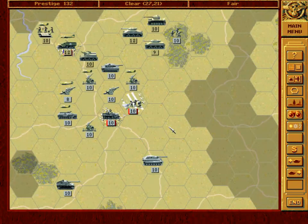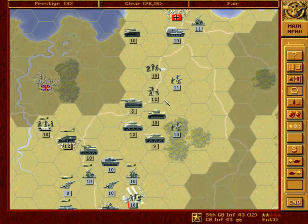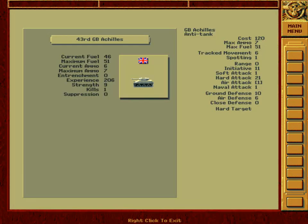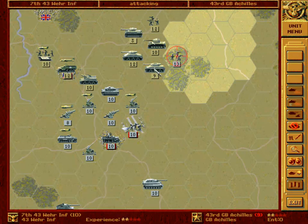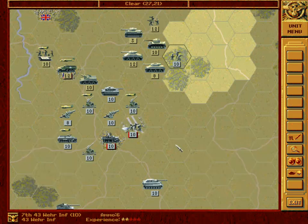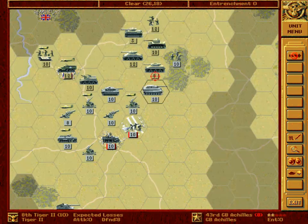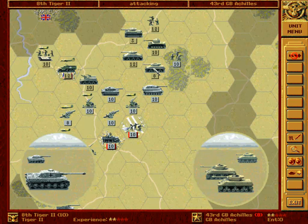Speaking of armor, we also have an Achilles here. Achilles is excellent against hard targets but very weak against soft targets and has a low ground defense value. So first we'll attack it with our infantry. A bad result. But now we have the Tiger 2 to finish it off, and this is what we'll do. Perfect.